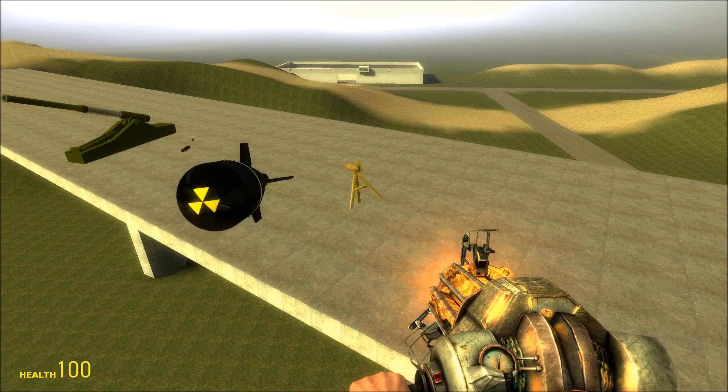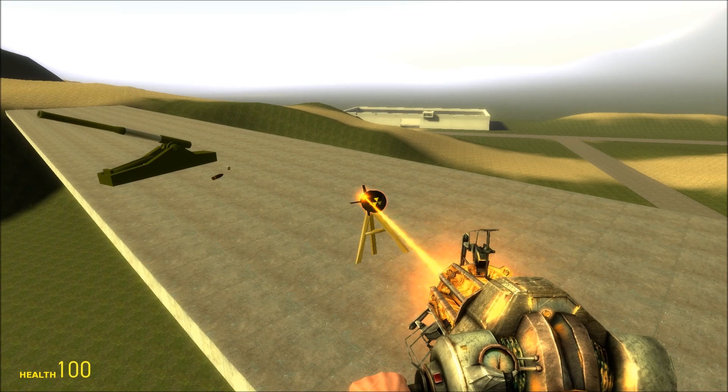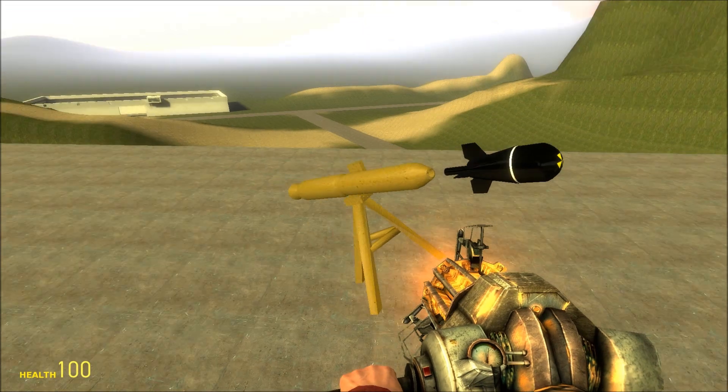The Davy Crockett is very cool, but at the same time very ineffective. But if you can get it near enough to some people, it can cause a lot of damage. Very localized, very small nuclear blast. However, there is fallout and radiation. I'm not that great at loading it.